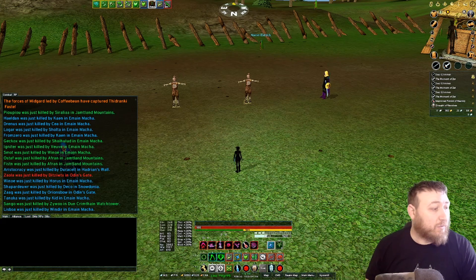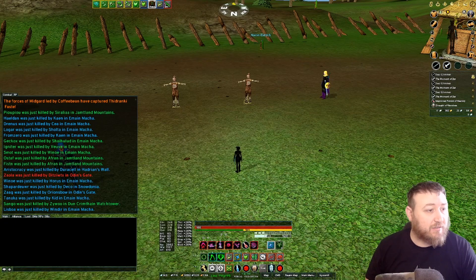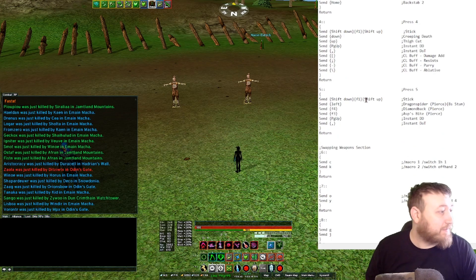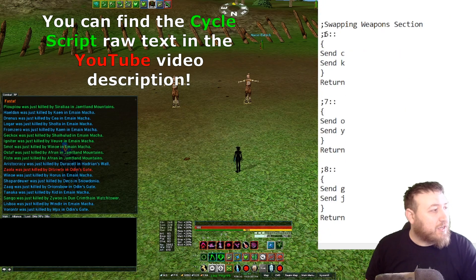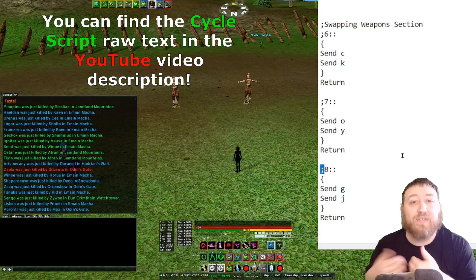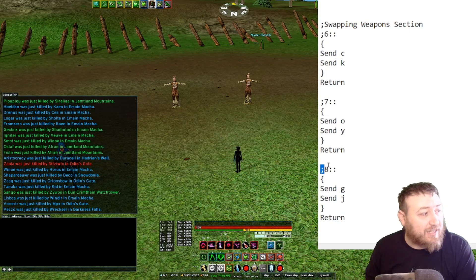We're going to go into my Stelter script, which is where I've been working out of. I pull up the Stelter script — you can see it's the Eden Stelter version 3. I will update this on my Google Drive for you. If we scroll down to the weapon swap section, you can see that each one of my key presses for my weapon swaps has a semicolon in front of it, which makes it invisible to my AutoHotKey script. So if I were to press 6, 7, and 8, nothing would happen.